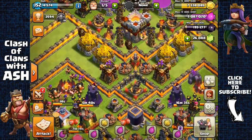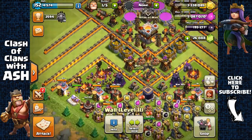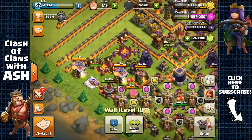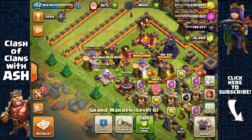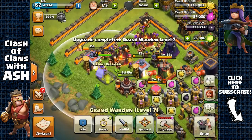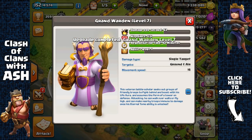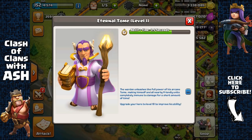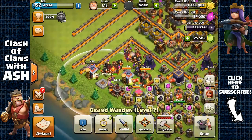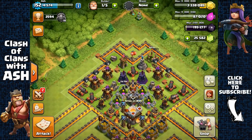With all the farming done today, I was able to upgrade another level 10 wall to level 11. I also have enough Elixir to upgrade the Grand Warden again, this time to level 7 — and I'm going to gem the timer so I can continue to farm and provide more video content. Life Aura ability is now a 26.8% increase and max HP increases by 108. I also have enough gold to upgrade another defense, so I'm using my 5th builder to upgrade my Archer Tower.